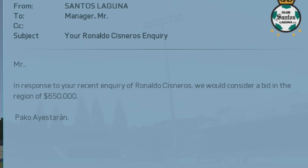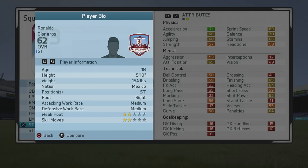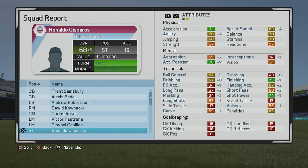Moving on to another very solid player — Anlasis Arenas from Santos. He's six hundred fifty thousand if you put in an inquiry. He looks pretty solid at 62 overall, 18 years old. His stats are interesting — he has pretty good finishing for a young player, which is good to see. Five foot ten, right foot, medium-medium, two-star weak foot, two-star skill moves. I did enjoy using him, especially as I started training him more later in his career. He's 68 overall by age 19.